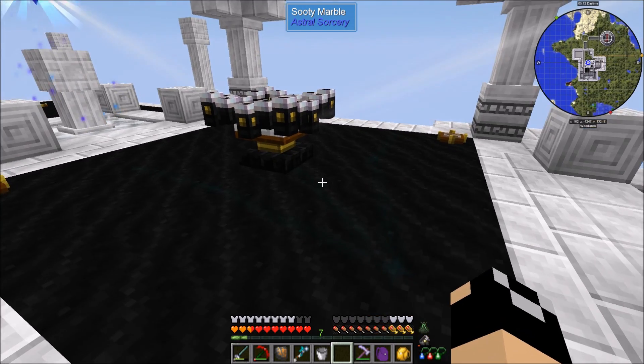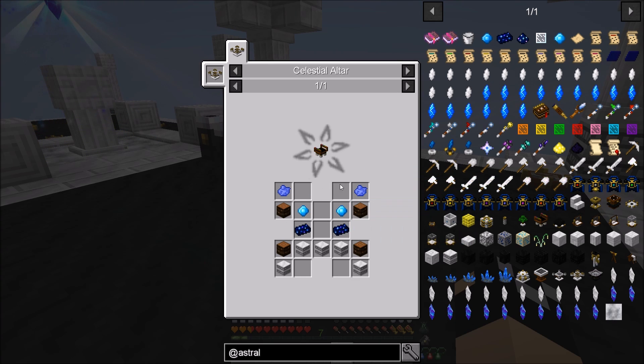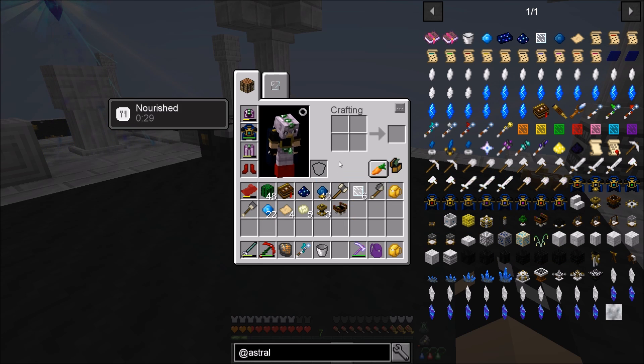I've got the containment chalices made and I went ahead and crafted the stellar refraction table as well because we're going to be using that. I don't know if we'll do the tree beacon today - I was debating, and I don't know if we really need it right this second because honestly I'm good on wood, I think we'll be all right.